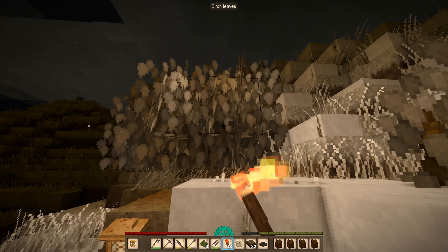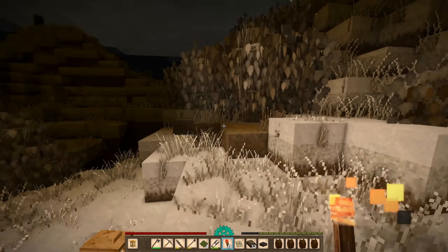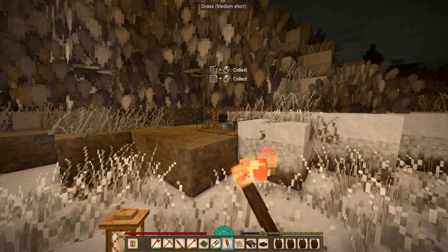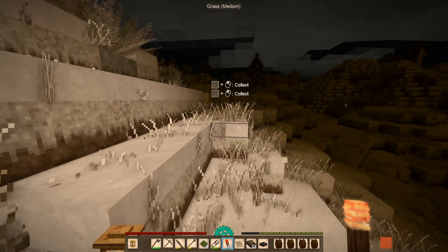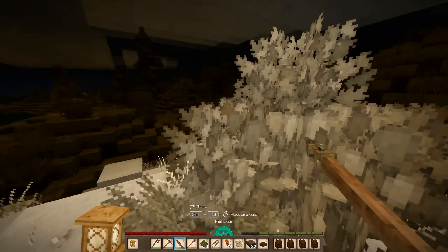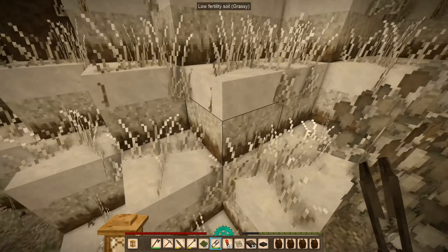I'm probably just going to stay out here all night. Even though it's going to be difficult — it's probably going to be very difficult to do any fires, any kind of burns, because it's snowing here, even though it's very light snow. Oh, rift activity is high, so gotta be careful for drifters.